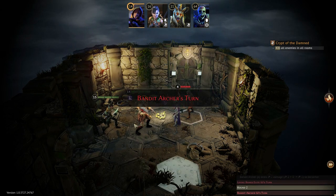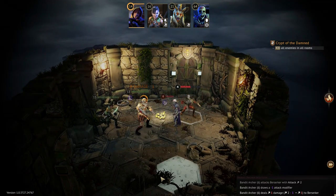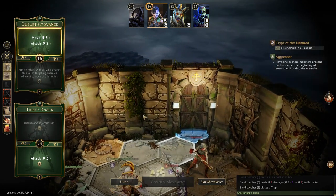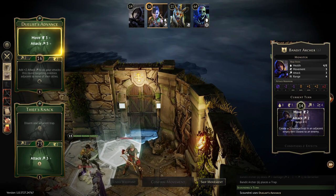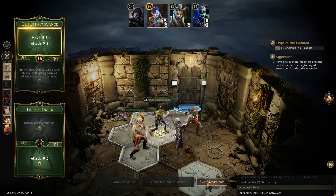The archer here just zipped in with a low initiative — speaking of initiative, sometimes a bad guy will go first. This is one of my favorite combos with the scoundrel: the Duelist Advance — move three, attack three — followed by the Thieves' Knack, which is another attack three on the bottom. So you can do a whole boatload of attacking here.